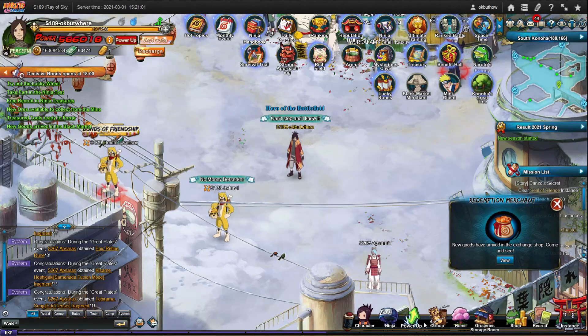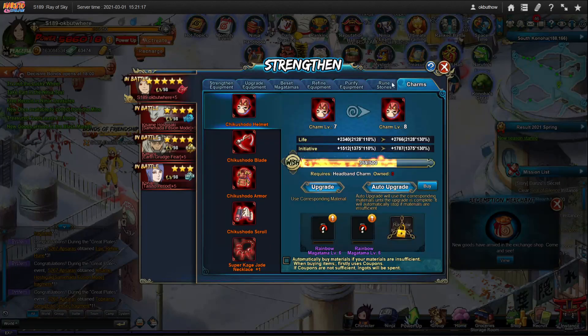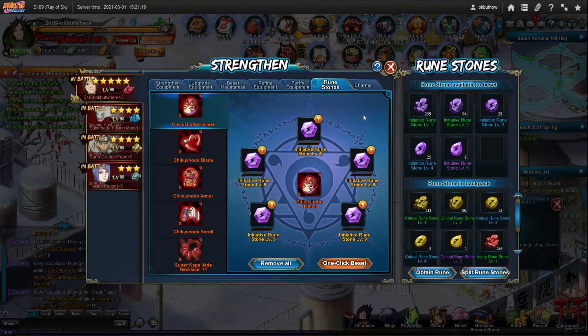Now let's talk about the power aspect. I have a simple power guide on the channel if you want a more detailed version. In general, there are three things to mention: one is ninja assist, two is secret scrolls, and three is refines. The other stuff — charms, cave keys — you do them during the rebate.